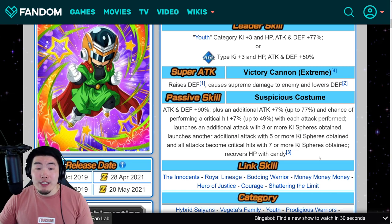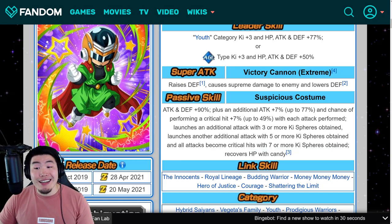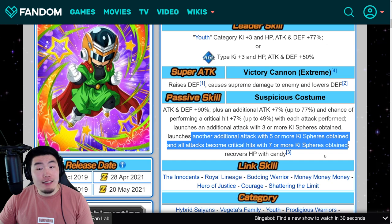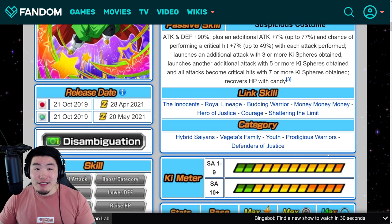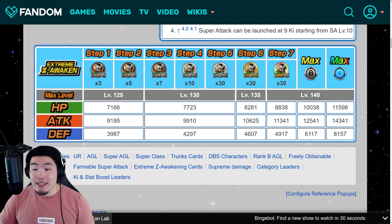His role is still going to be kind of the same — he's going to be great for those longer events where he can stack his Defense. He does more damage, gets more Defense to start, which is nice, and can potentially deal some pretty solid damage if he can get 7 or more Ki Spheres, which of course is pretty hard to do unless you have a good Orb Changer on your team. For the Kid Saiyaman, when rainbowed after the Xtreme Z Awakening, he gets 14,341 Attack — which for a free-to-play unit is really good — and 8,157 Defense.